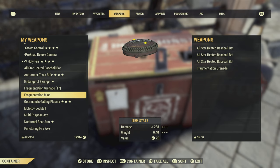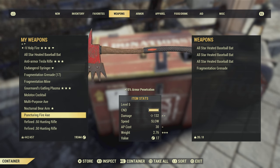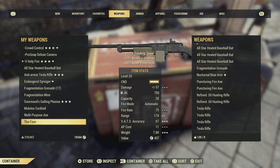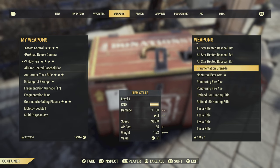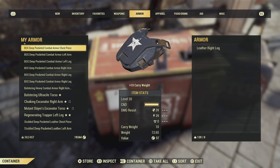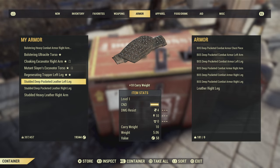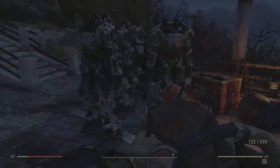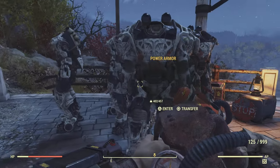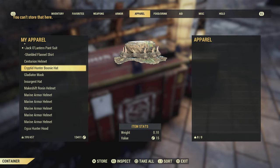So here's what I threw in: five heated coil baseball bats — I kept one to test — a puncturing fire axe, a refined 50 cal hunting rifle, five Tesla rifles, and the Fixer. I also accidentally threw in a nocturnal bear arm, but just leave it in there — no big deal. And of course the Brotherhood of Steel deep pocketed combat armor, the ultralight and deep pocketed studded heavy leather armor. Another great thing is if you can put a power armor chassis without armor on it outside the vault — that's one of the best things for a beginner — but don't forget to throw some fusion cores in there for them.